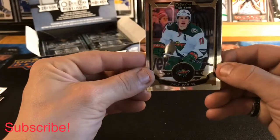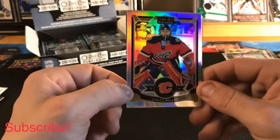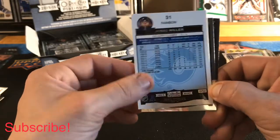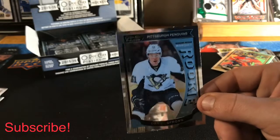We got a Zach Parise base, a Jonas Hiller rainbow base, a Jamie Benn base, and a Daniel Sprung Marquee Rookie.